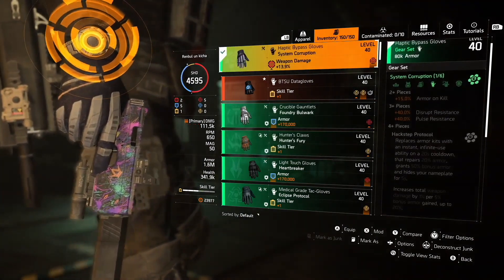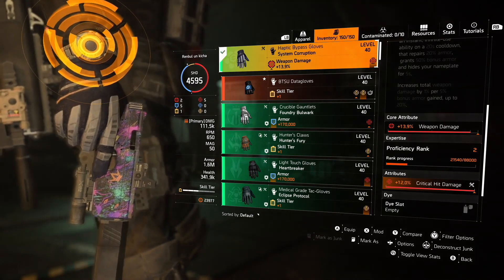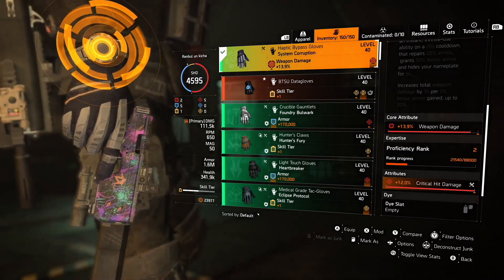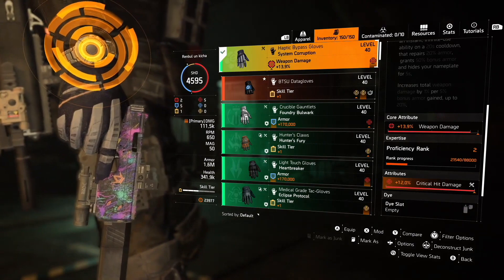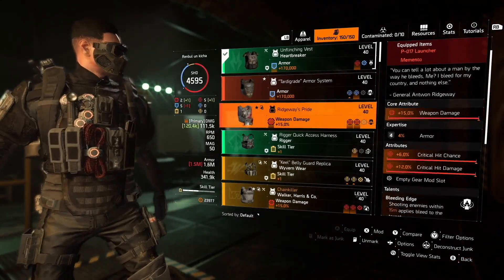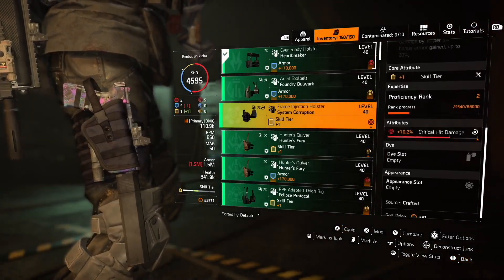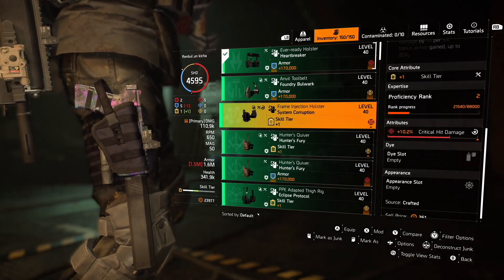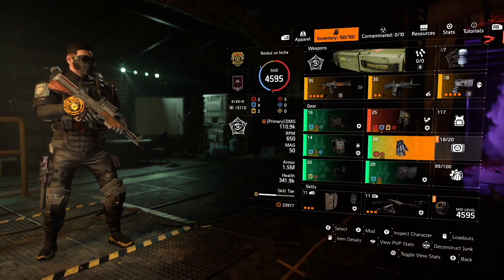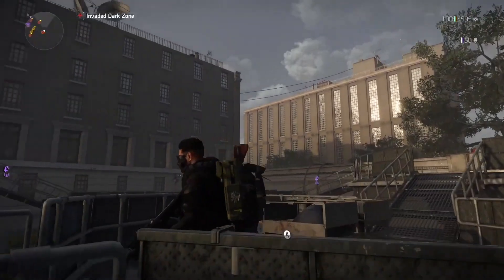Why are the System Corruption gloves so tricky to find? Because they will go with an offensive core attribute, and for some hybrid PVP builds you need an armor core attribute. That leaves you with crit damage as your second-tier attribute, so you need to find System Corruption gloves with crit damage on so you could reroll the core attribute for armor or maximize weapon damage. Since you already have the Rigway Sprite chest piece with offensive core, the Coyote exotic mask with offensive core, and gear pieces like Sokolov and Fenerys also going with offensive core — finding a System Corruption piece with crit damage is really critical. The same story applies to the holster, although I think the holster will go with a core armor attribute, so that could be a little bit easier.